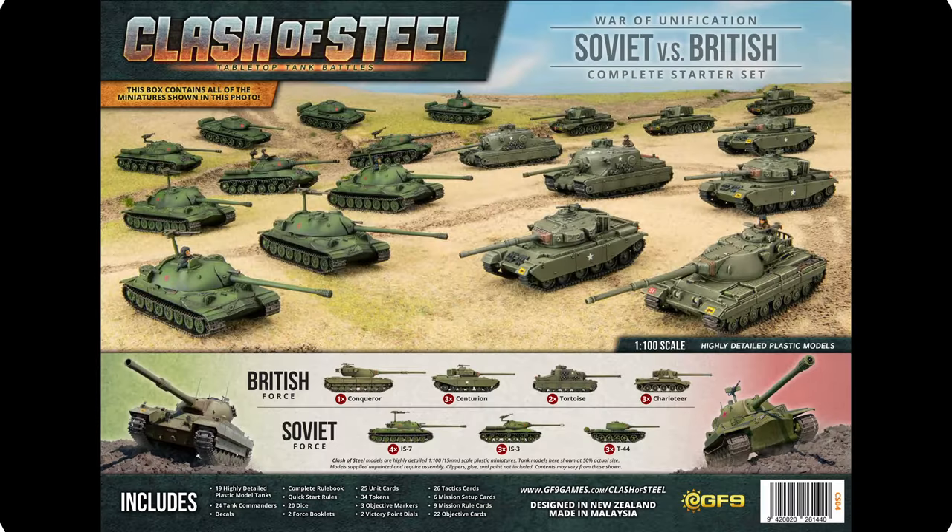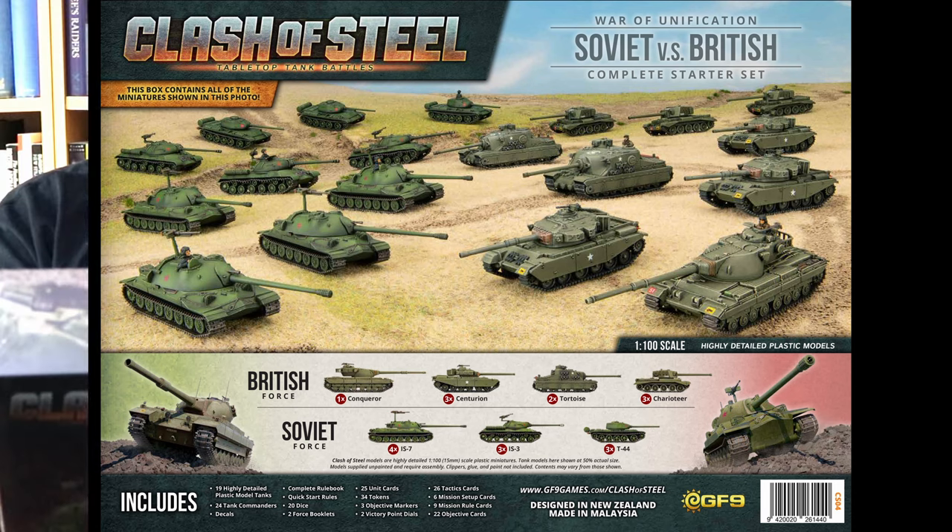Do you want to tell them what comes in the box, Mike? You get 19 highly detailed tanks, commanders, decals, rule books — everything else that you would have got in the original starter sets. All the bits. And 19 tanks.